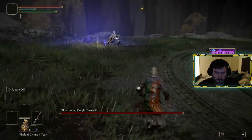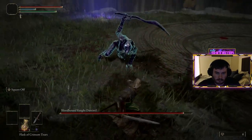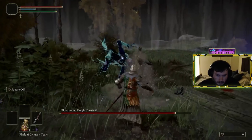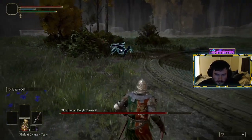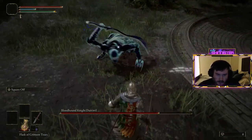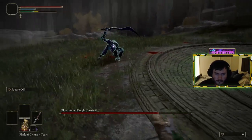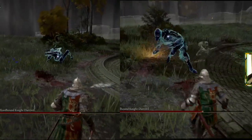BKD has two attacks that he greatly telegraphs, and these are the ones we want to exploit. He telegraphs both dashes when his arm begins to glow orange. When this happens, we see two different attacks: one is a dash with a swipe followed by a somersault and a violent downstroke; the other is a dash with a swipe and then a second dash with a second swipe. Both are incredibly telegraphed and require different responses.